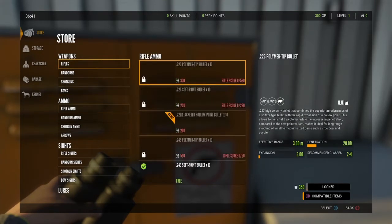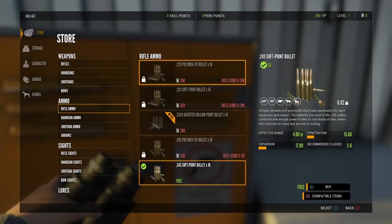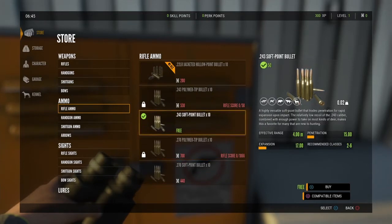Before you even start saving up for the 7mm though, try and unlock the .243 polymer tip. You see that rifle score at the bottom — you get rifle score by harvesting animals with a rifle. That rifle score helps you unlock better things for your rifles. In this case, you need to get 50 rifle score, which is generally one to two animals, to unlock the polymer tip bullets. I recommend the polymer tip bullets because you get penetration that you do not have with the soft points. With soft points, you have to have a perfect shot; otherwise you're going to just hit flesh and won't kill the animal. You have to hit a vital organ, which is either the lung, the liver, the heart, or the brain. So you really want to start saving up for polymer tips.